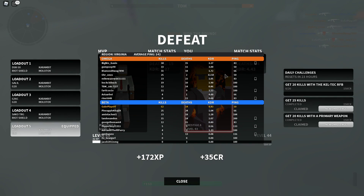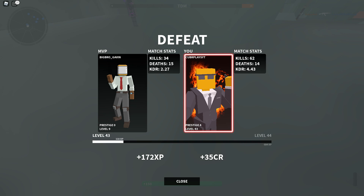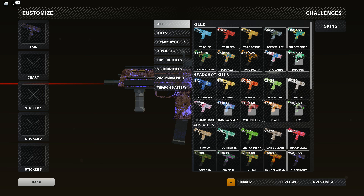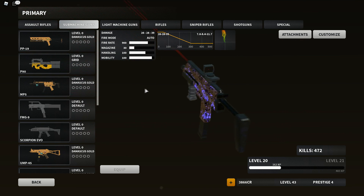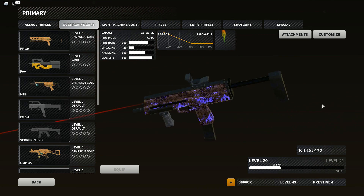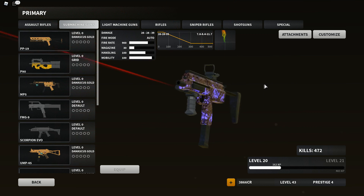Easy dubs — even though we actually lost that TDM. Look at my score: we went 62 and 14 with a 4.43 KD. So after two games, we're already at 190 kills — we literally need 60 more. Two or three more games and we'd have this 100 percent. That is literally my tried and true method for getting Damascus on any gun as quickly as possible. If you guys have any more questions, comments, or concerns, please leave them in the comment section below. Hopefully you did enjoy the video, and I hope to see you in the next one. Thanks guys!